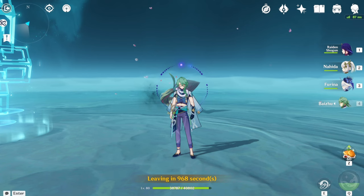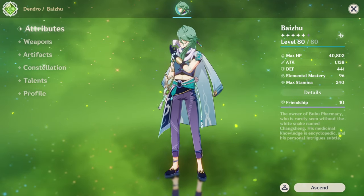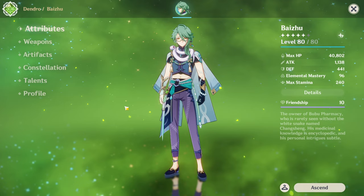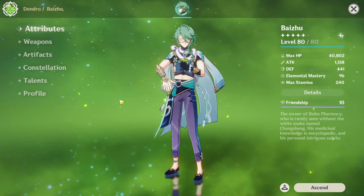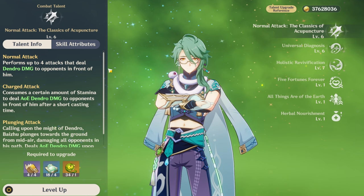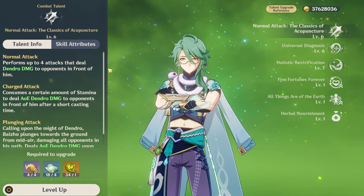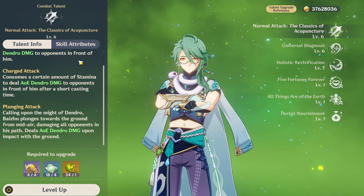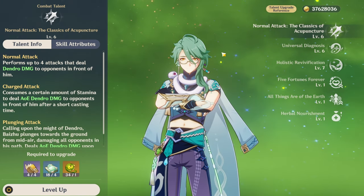Now it's time to move on to Baiju's final thoughts. Here we have Baiju — the owner of Bubu Pharmacy, aka Chi-Chi's caretaker, aka the guy who has a pet snake named Changsheng. I'm going to be explaining his talents and constellations and giving my final thoughts. His normal attack — the Classics of Acupuncture — does four normal attacks. It is not good unless Baiju is your main applicator. Level this up last — you don't really need the normal attacks unless he is your only Dendro character who can do Dendro application.